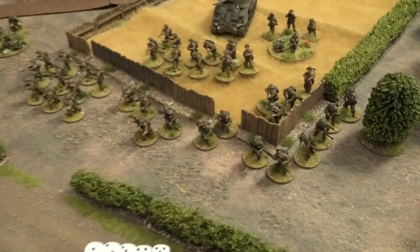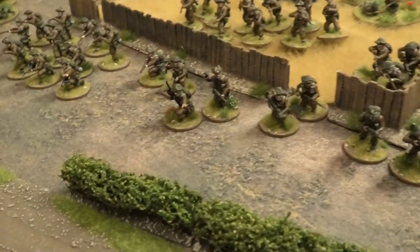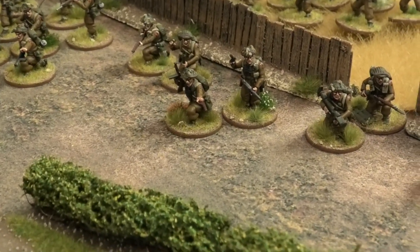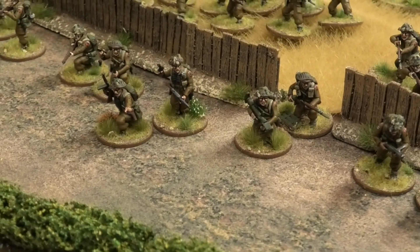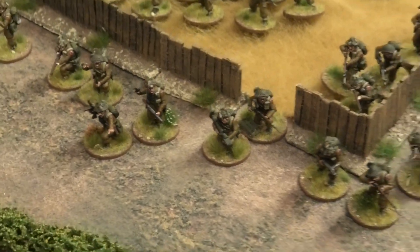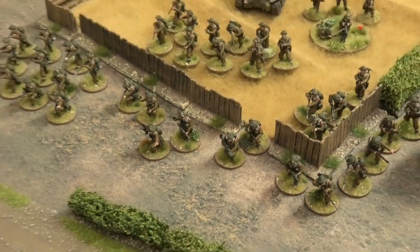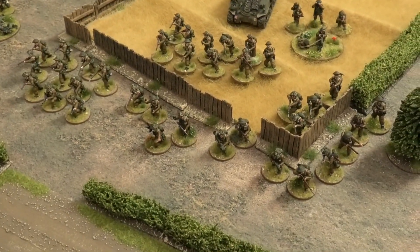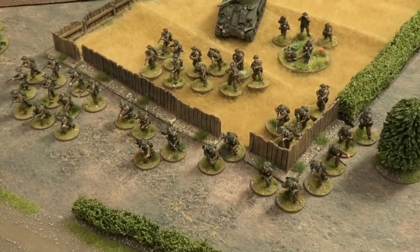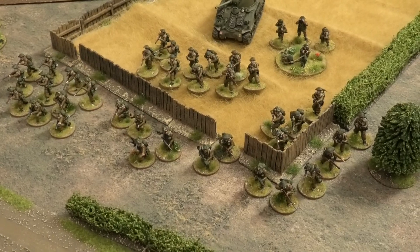The British Rifle Platoon consists of the platoon commander and the platoon sergeant, a 2-inch mortar team, and a PIAT team. Then there are three infantry sections, each consisting of ten men with a junior leader and a Bren gun, split into a six-man rifle team and a Bren gun team.